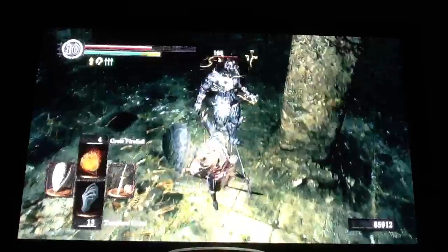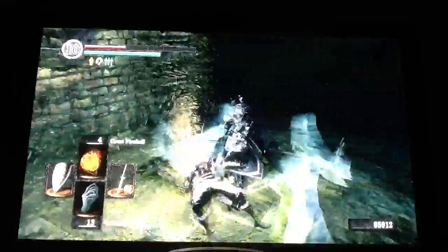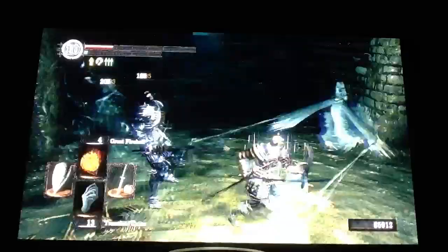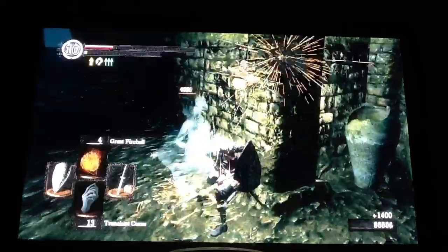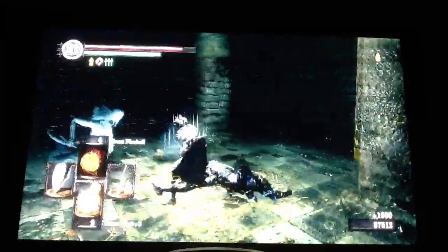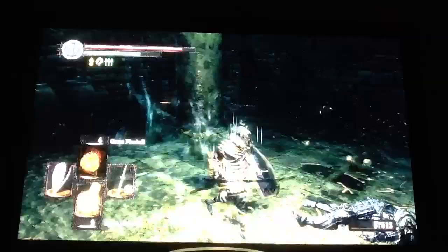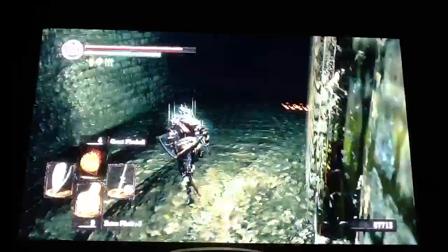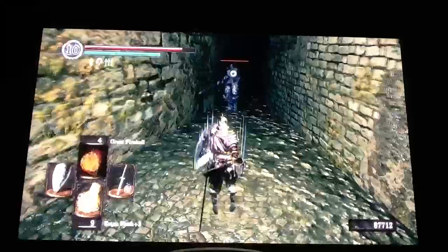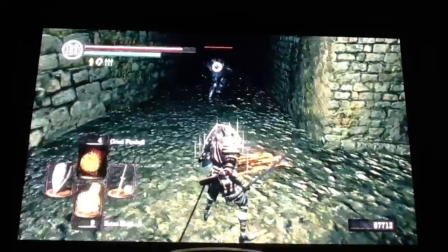If you can get behind them they can't really do much. Sometimes it gets to be a little frustrating — that's what the Estus Flask is for. That's why I just go ahead and kill the ones up top too and just use a transient curse, because you tend to have to use it down here anyway for this run.